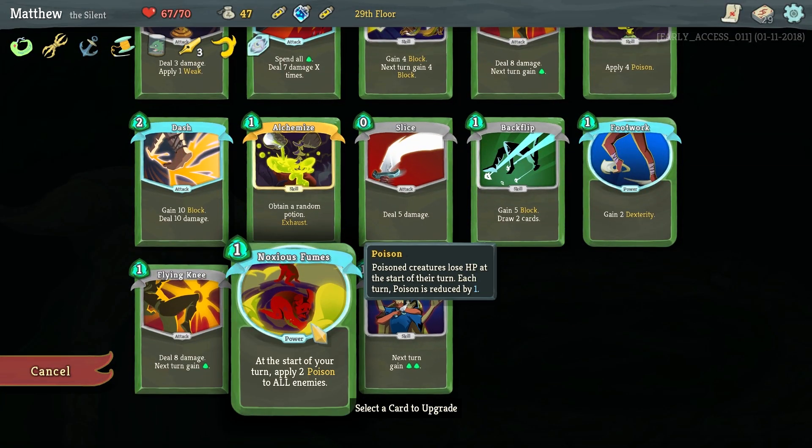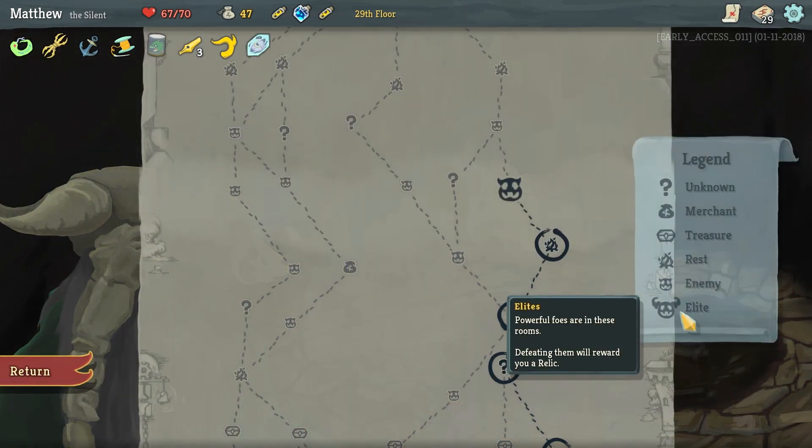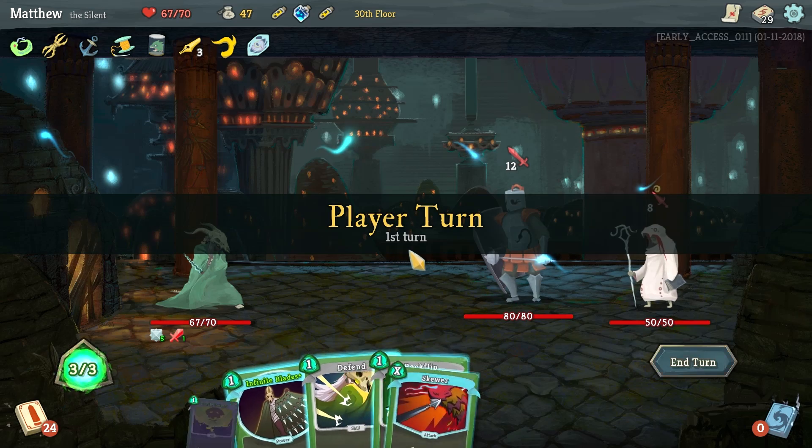Let's go with Noxious Fumes — I want Noxious Fumes to be upgraded. It just tends to tick up on things, and it can be really bad for the enemy if you can get significant stacks of that stuff all in their face.